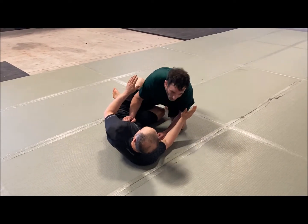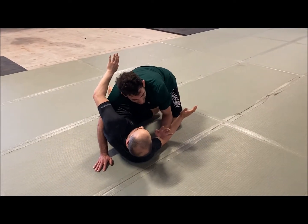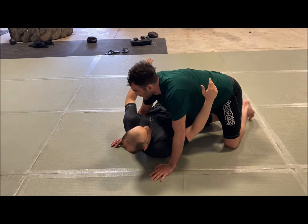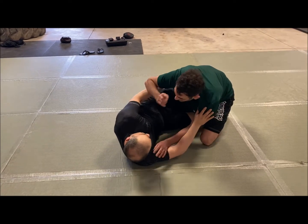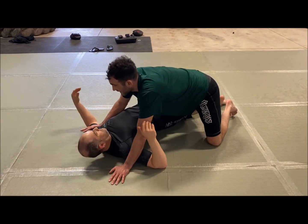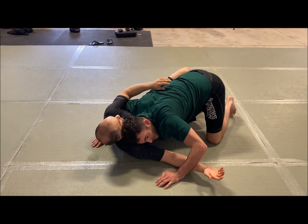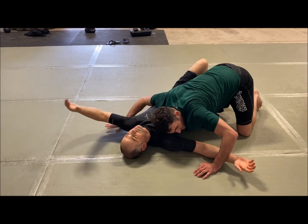My ultimate goal is to get an underhook, get my head inside of his chin. Some people prefer double underhooks. I like to use this hand to cross face and then overhook. Generally, the principles we're going to use: fighting for inside control, trying to push all of my weight over Burra's far shoulder — the one that's up off the mat — and getting him flat.